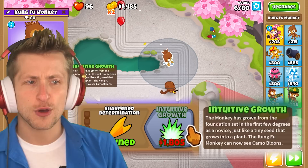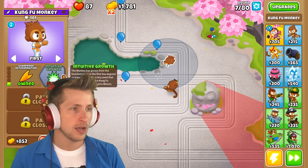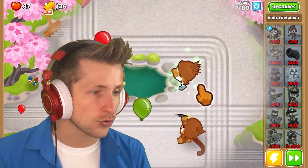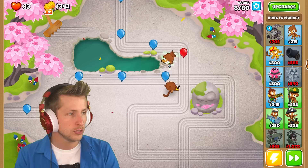He needs this next ability: intuitive growth. The monkey has grown from the foundation set in the first few degrees as a novice, just like a tiny seed that grows into a plant. The Kung Fu Monkey can now see camo. Hopefully this upgrade will give him a little bit more juice. Look, he has like this green aura now — whoa! He's actually way stronger now. He definitely struggles with a lot of balloons at once, but he seems pretty good at one-shotting. We are doing all right.